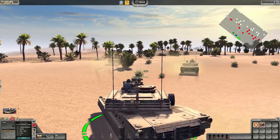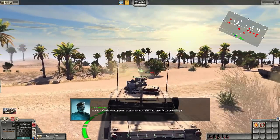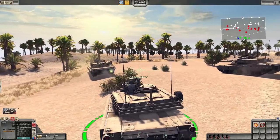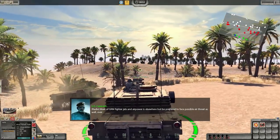All right, let's get it done. There's a lot of armor in front of us. We're going to smash through all that, then get into the airbase and eliminate all forces inside. We'll probably capture some positions too. Let's stay together — most GRM fighter jets and air power is elsewhere, but be prepared to face possible air threats as well.